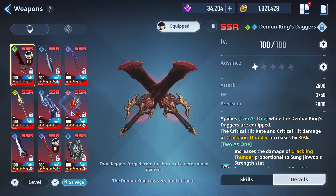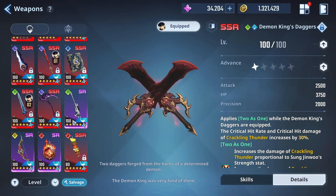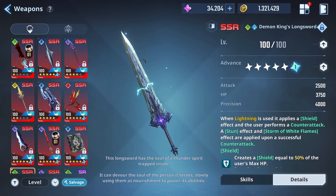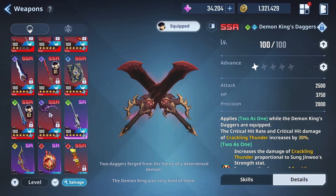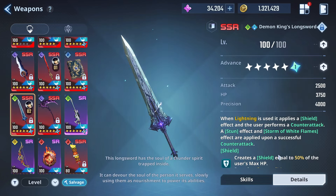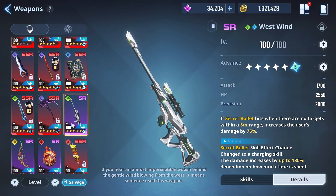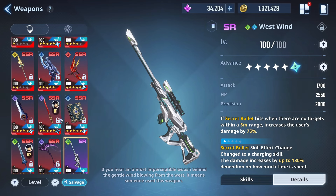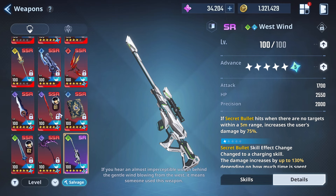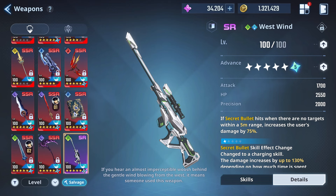With the daggers, they're going to be compared to the other wind weapons — most predominantly the more buffed-up Demon King's Longsword, which we can now run alongside the dagger. I'm definitely going to be doing a video for that, especially with the buff the Demon King Longsword has gotten. But of course it's going to make the comparison between the West Wind relevant — ultimately, will the West Wind ever be replaceable?